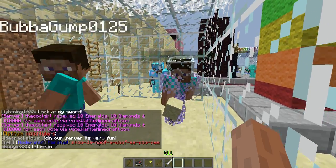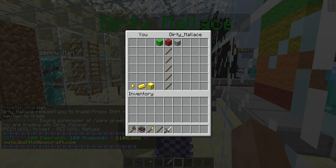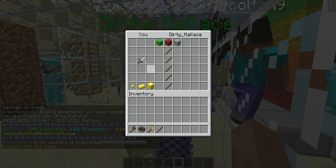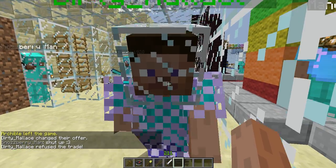Alright, so to activate our trade, you know the drill — shift and right-click on the person. Shift and right-click. And you bring up the display board. On the left-hand side you have you, and on the right-hand side you have them. You get an iron sword, you can do whatever you want. And to refuse the trade, you click that red wool — it'll automatically stop the trade.